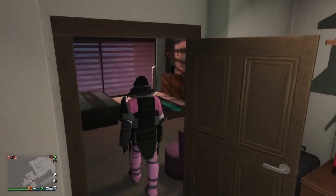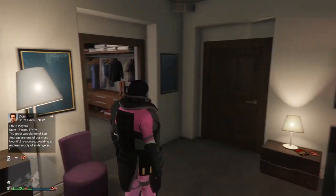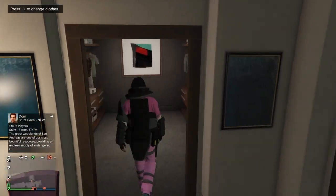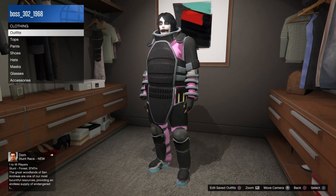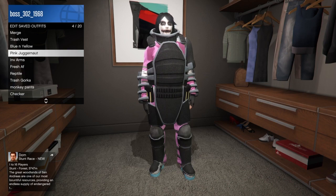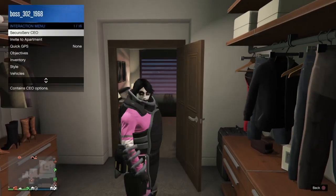When you guys spawn back in, you should have the pink modded juggernaut outfit — easy as that. All you guys want to do from here is just save it as an outfit and you guys are done. By the way, you guys can add a black bulletproof helmet or anything you guys want to it. You guys can also do a telescope glitch with a mask — anything you guys want.